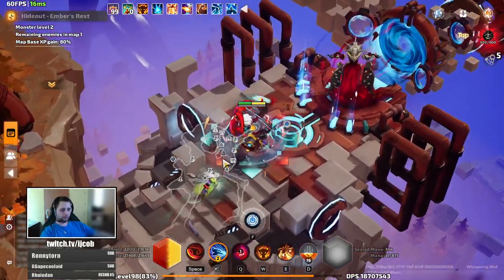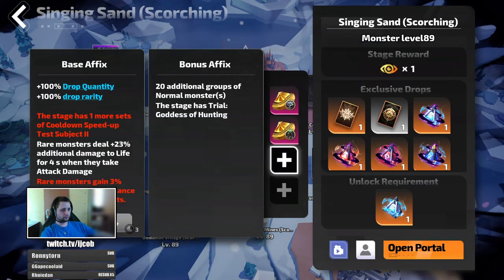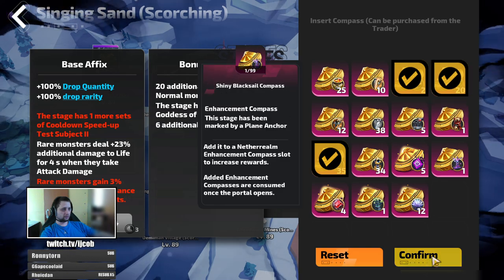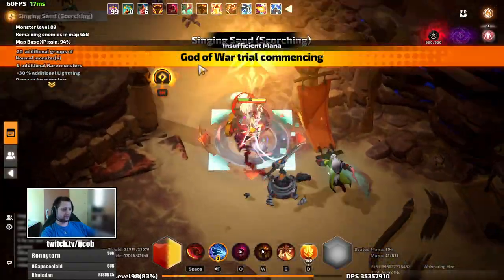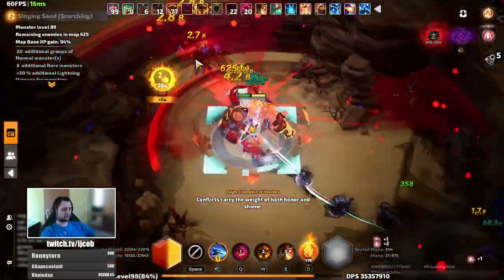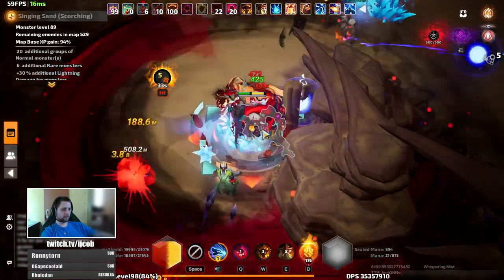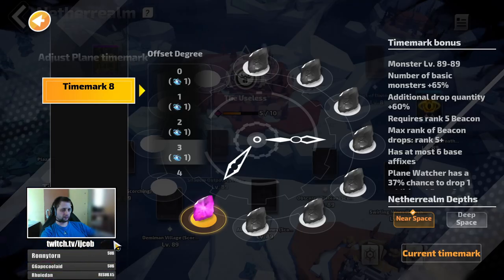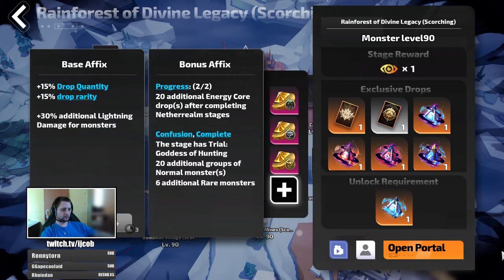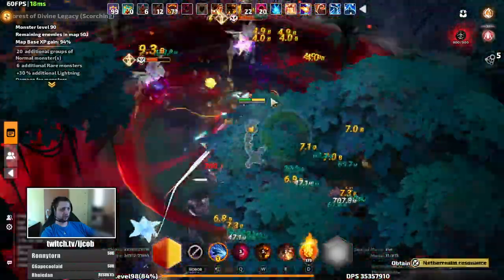That would be the build from me for now — capable of clearing 8.4. I can show it just for a demonstration. For anyone who doesn't want to watch this, that was the build. Hope you guys enjoy. Now let's go through the 8.4 map. As you can see, it can clear it just fine. Some of the elites might get tankier in 8.3, but most of the time you still kill them relatively quickly.